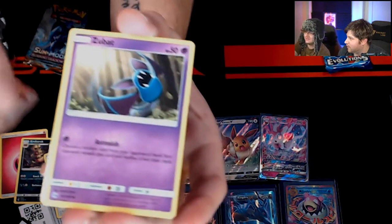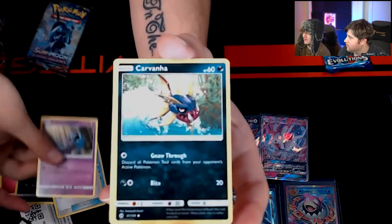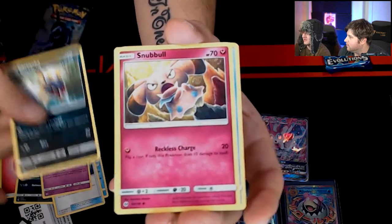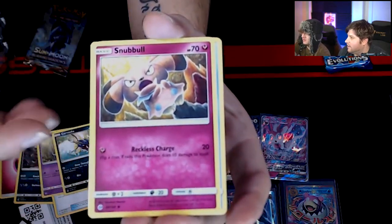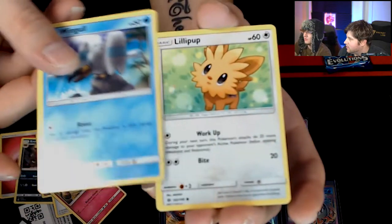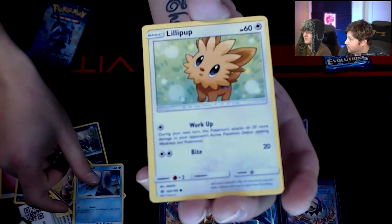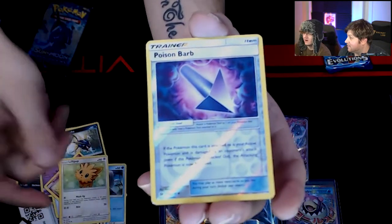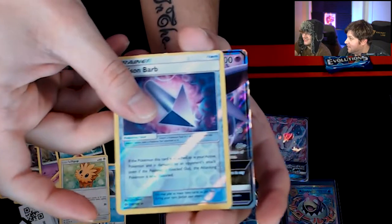We got a Zubat. A Carvanha — that's a mean looking version of him. A Snubbull — cute little snubbull. We got a Wingull — little pup, that's a cute one. And then we got a Poison Barb. And then an Espeon GX! What are these pulls today? This is awesome!